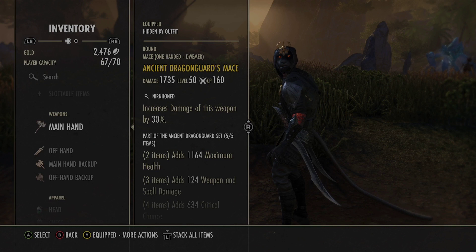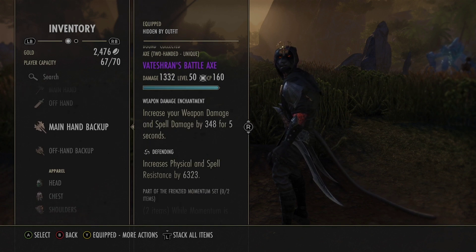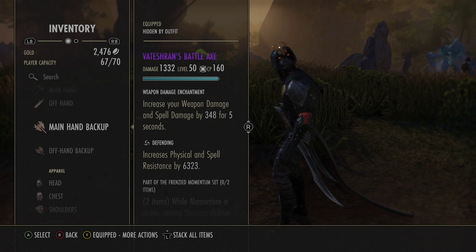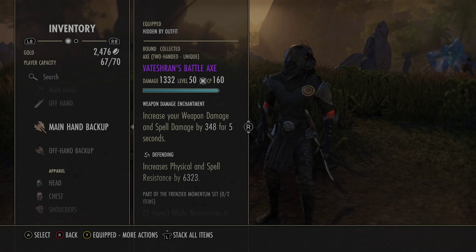The back bar is a Vatran battle axe — theoretically it should be a Vatran greatsword so you can get better heals, but I only have the battle axe. We run the Berserker enchant on it. We want Defending on the back bar because we want as much resistance as possible back there.